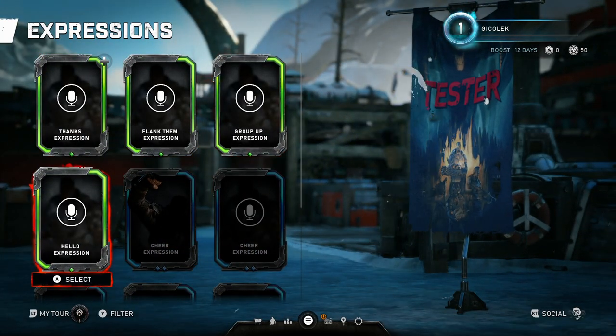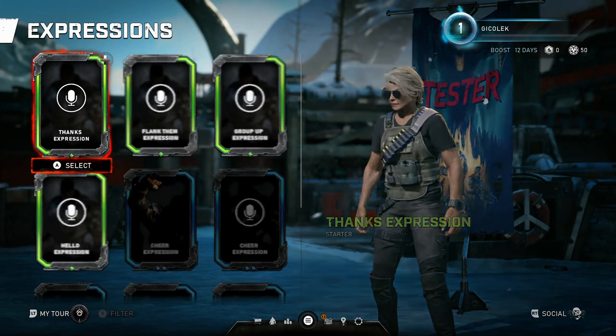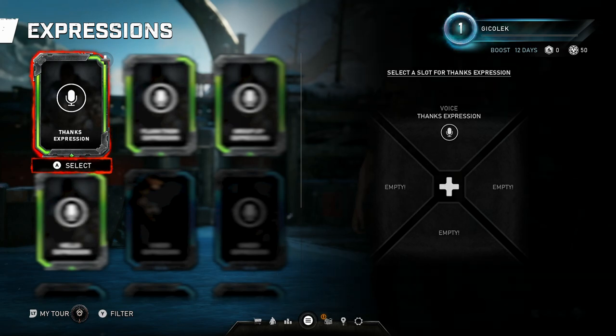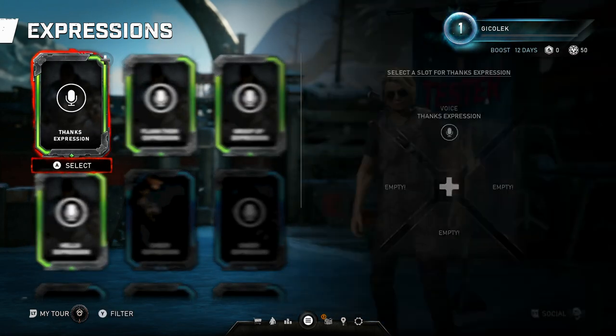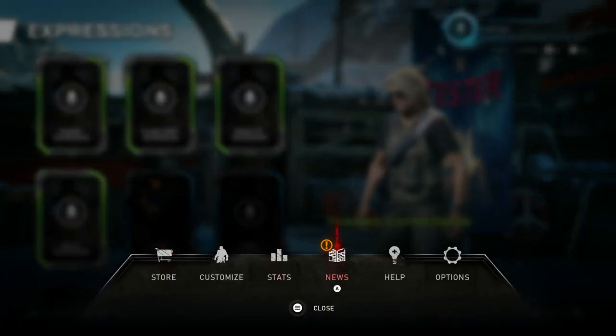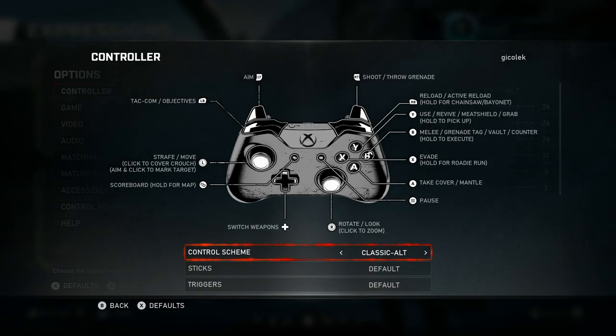Expressions. I'm not sure how to use them or if I need them, but let's just take a look. I'll keep my 'thanks' expression and associate it with up on the D-pad. I'm not sure what button to press to do an expression — aim, shoot, reload, use, revive, evade, take cover, switch, trap, rotate, look...